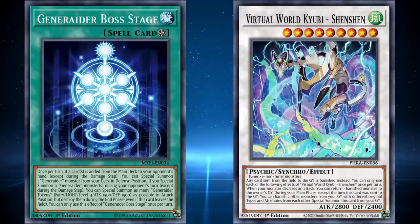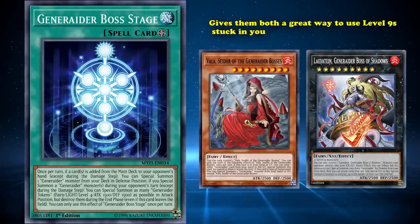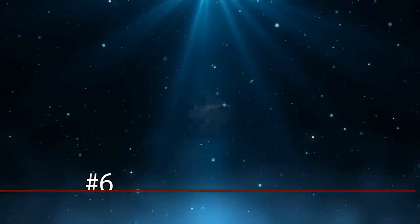A lot of this deck's issues would have been solved with their newly released support, Vala and Levitate, which give them both a great way to use level 9s stuck in your hand, as well as a great extra deck monster to end on. Though they did allow the deck to get a couple of tops in smaller events in the modern age, the power level is still a tad too high for them to thrive now.